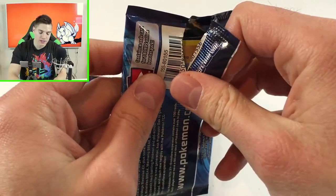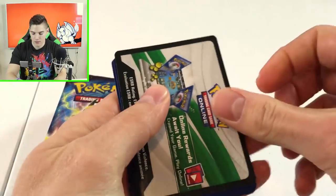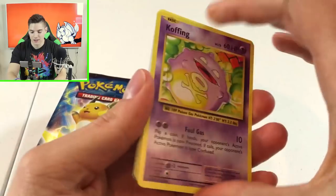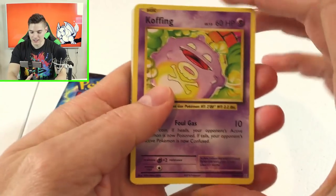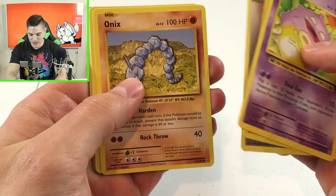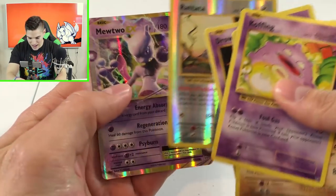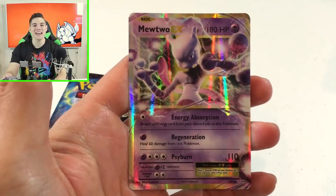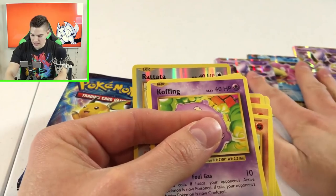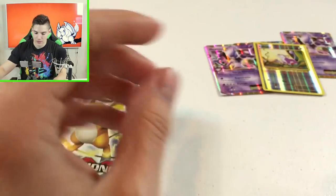Alright, let's open this first pack. Got an Onix, Sandshrew, Voltorb, Electabuzz, Drowzee, Rattata, and another Mewtwo EX! That is fantastic. We're gonna set these off to the side and review all of them at the end — we'll keep the reverse holos over there as well.